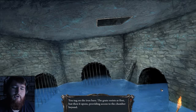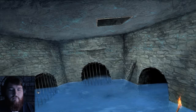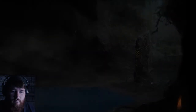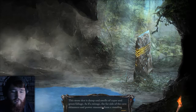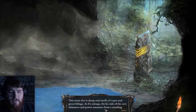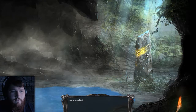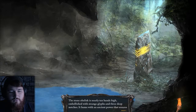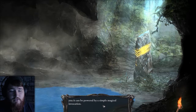So I went back down to the sewers. I read a note from Lakmir that said the obelisk existed below the sewers, so I decided to come down here. I didn't check these grates last time, and this one was able to open, so let's go check it out. The obelisk — that's what he was talking about! Peering into the darkness, you drop down into the muck and crawl through the tight opening. The stone den is damp and smells of copes and green foliage. As if a mirage, the far side of the cave shimmers and power emanates from a stone obelisk. The stone obelisk is nearly ten hands high, embellished with strange glyphs and three deep notches. It hums with an ancient power that assures you it can be powered by a simple magic invocation.